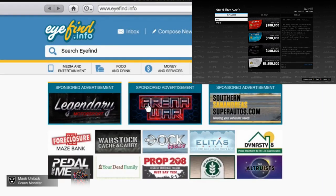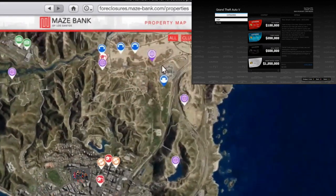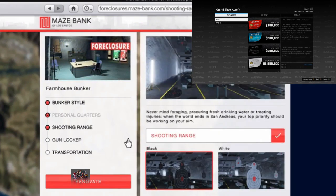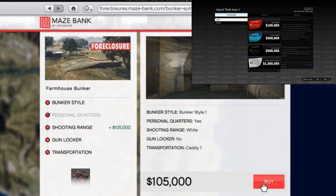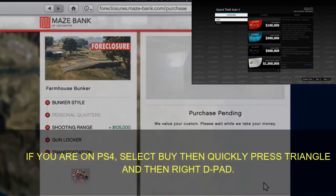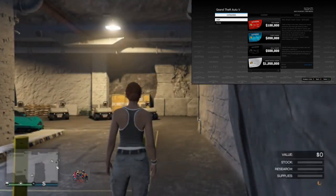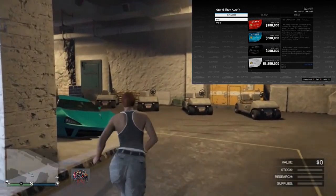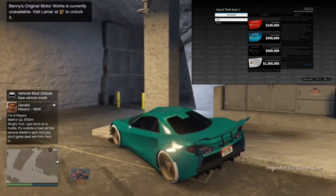He wants to take his phone, go to the internet, select the bunker website, then renovate the bunker. At this point you can simply change the shooting range design, then click Buy. Very quickly you want to press Y and right d-pad. If done correctly you will not be able to open the pause menu — if I press the pause button right now it does nothing.